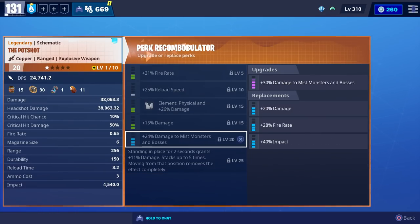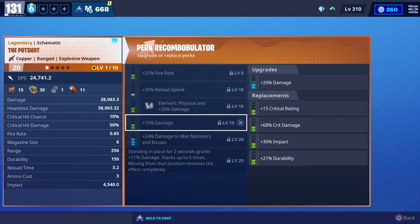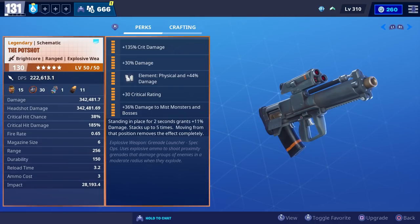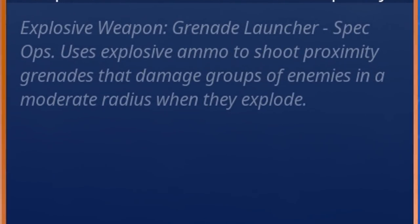You can have up to four damage perks on it, two fire rate perks, three impact perks, and at most one crit rating perk. You'll also be able to choose between any element. The perks we're going to use are crit damage, damage, physical damage, crit rating, and damage to mist monsters and bosses. It's an explosive weapon grenade launcher spec ops that uses explosive ammo to shoot proximity grenades that damage groups of enemies in a moderate radius when they explode.